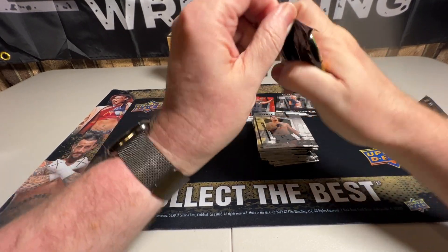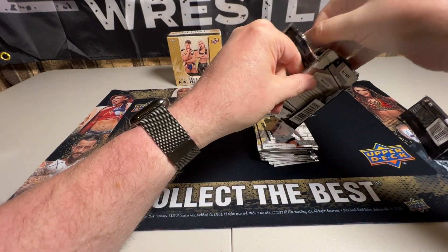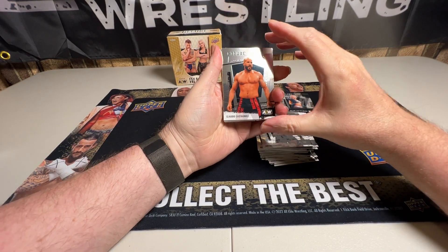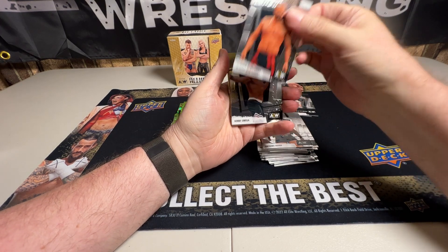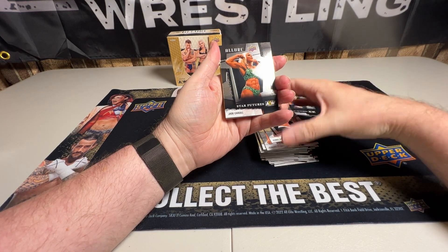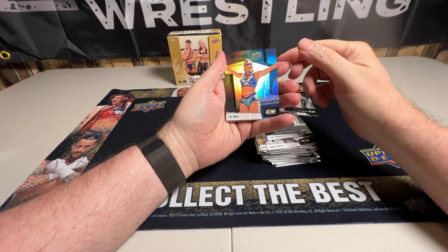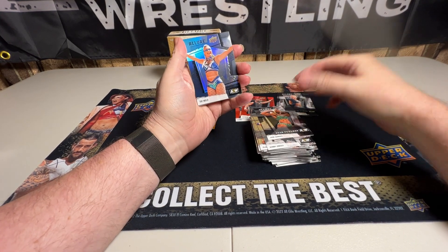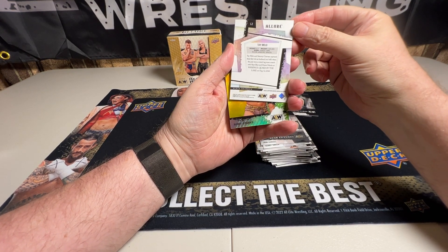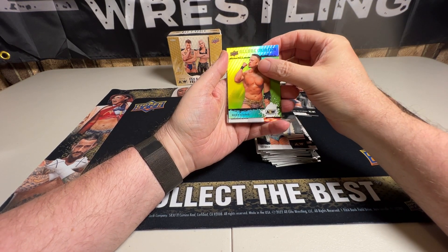Alright, lucky last pack. All in all, this has been a fun box — the cards are nice, the colors are bright, it's pretty good. We'll just skip that guy — not a fan. Kenny Omega. Jade Cargill — Star Features. I was a fan of hers. Tye Mello, which also looks like a Star Features, or is it just a black one? We got another Color Flow. That's just the black rainbow — Color Flow of Ricky Starks.